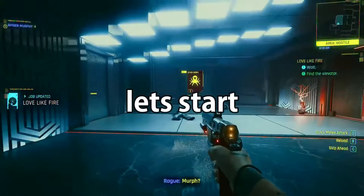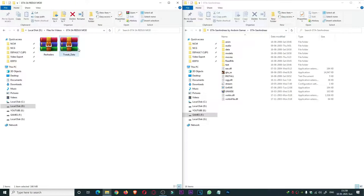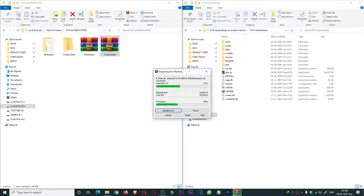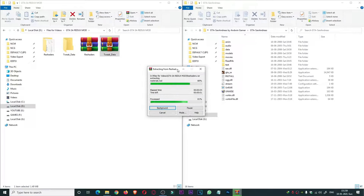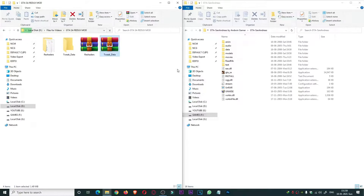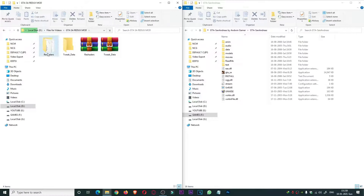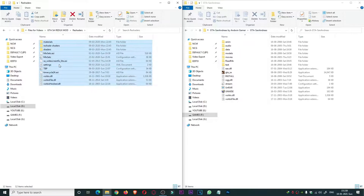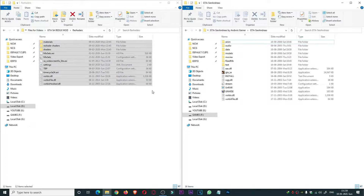Okay, let's get started. I will provide two installer files in the description, you can easily download them without any issues. You need to extract those files with the help of WinRAR or 7-Zip. If you don't have these, you can install them on your computer. After downloading, you need to extract the files.